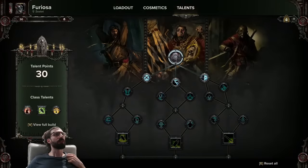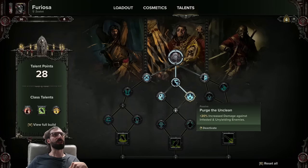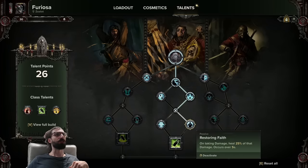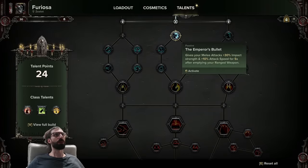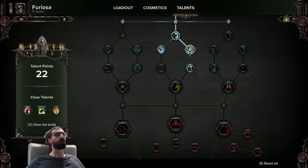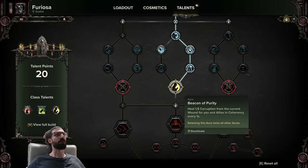So first of all we'll start at the top and work all the way down to the bottom before picking our splash points. We'll be going straight through this middle tree, collecting Anointing Blood, Purge the Unclean, and Restoring Faith. Then of course the Immolation Grenade. We'll carry on through the middle, getting the Emperor's Bullet, Shield of Contempt, the Hammer of Faith, and the Beacon of Purity.